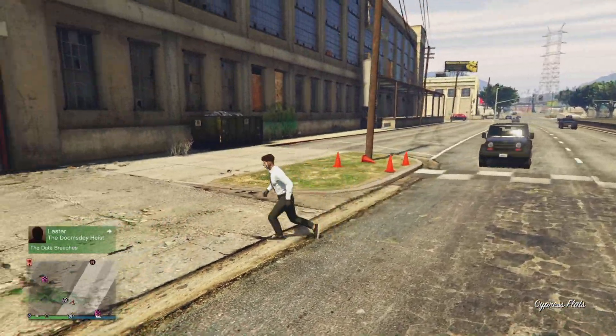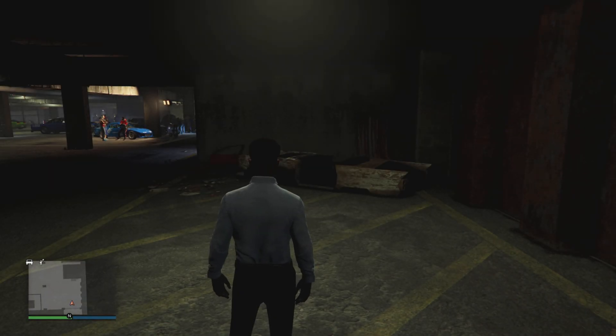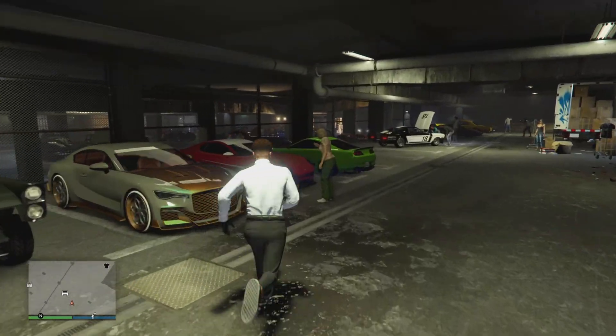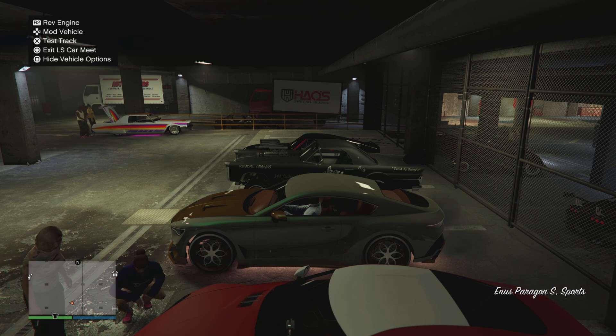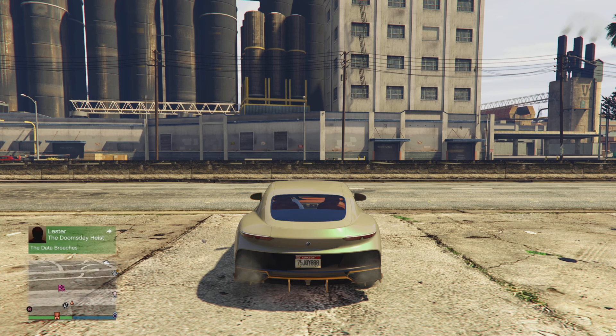Leave your car inside the LS Car Meet. Once you arrive outside, stay out there for five to ten seconds. After that, walk back inside the regular LS Car Meet. Once you load in, make your way back to your car — I'm lucky mine is near the front. Exit outside with your vehicle.